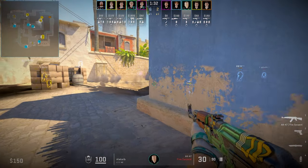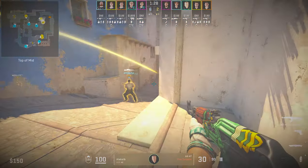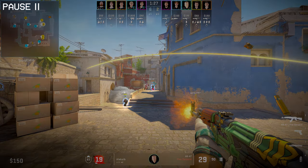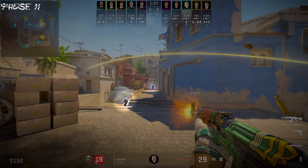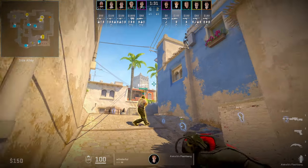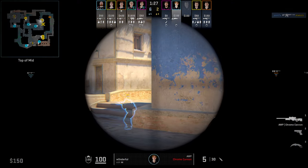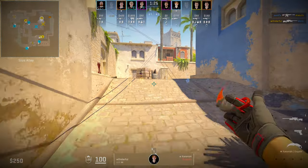Looking at the T-side perspective, Alexei B is waiting for the smoke to fade and as he's about to peek out, he looks towards short and is suddenly in a fight against two players. Meanwhile, Wonderful reacts off Alexei B's call and gets the kill on Donk. In the scenario that A plays through a flash, this kill likely wouldn't have happened.